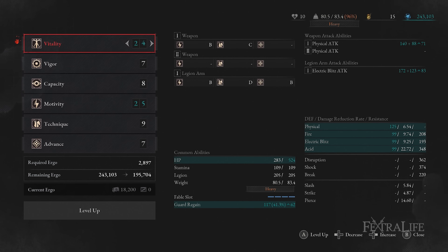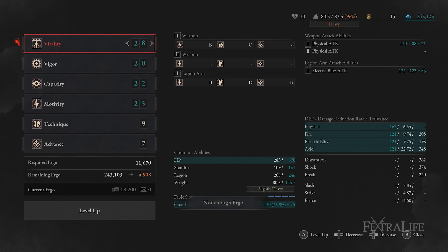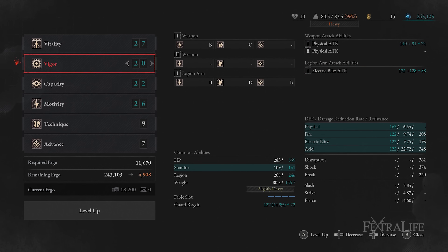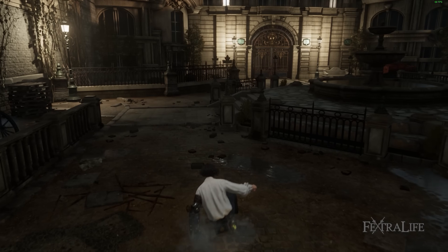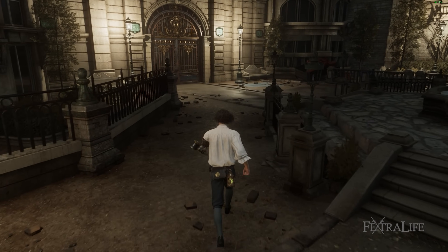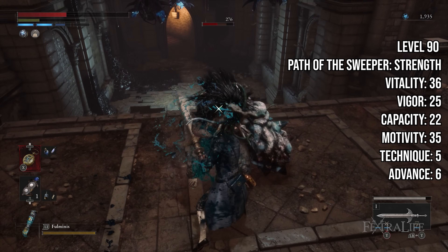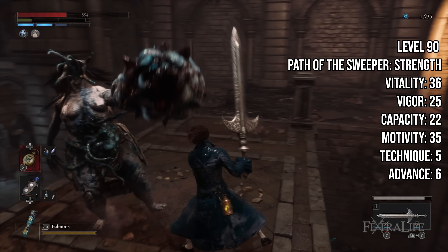As for the order in which you level: invest into vitality for the first 10 levels as that extra HP makes the game much more forgiving of your mistakes early on. The next 20 or so levels should be focused on motivity for weapon damage and vigor. After this point you'll get puppet parts that start to weigh you down along with your holy sword of the arc, so start pumping capacity. It is necessary to keep under 80% load in your weight stat as the normal roll becomes much slower past the 80% threshold. From this point you should level all the default abilities equally following the endgame stat distribution on screen.